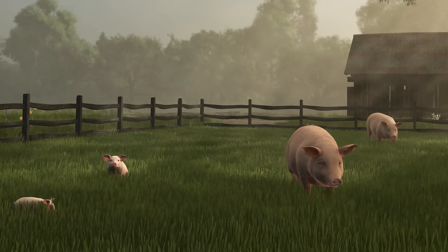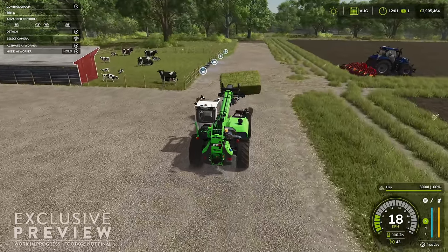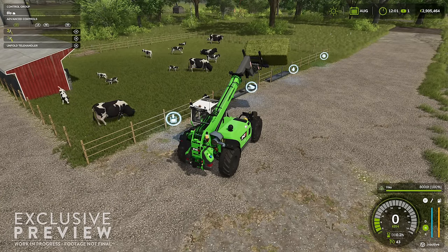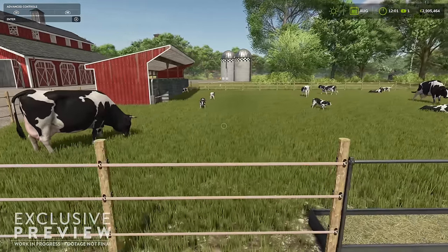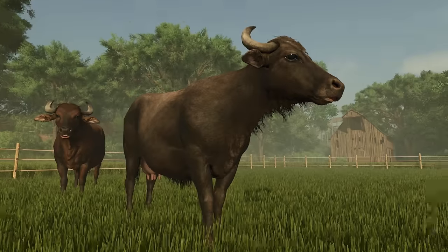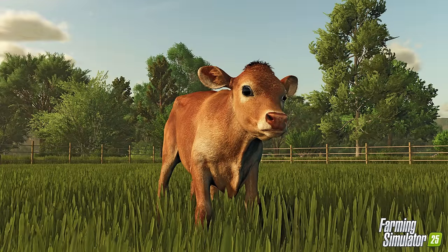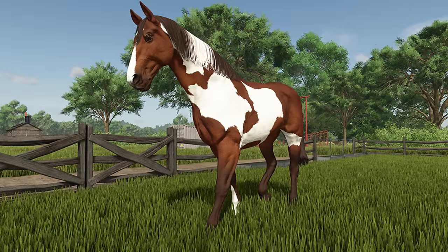This is up there as one of my favourite things I'm looking forward to. Announced around GamesCon time in a gameplay trailer from Giants Software, the thing that stood out most to me was baby animals. We're finally getting baby animals into the game and they're going to have different growth stages — not just baby then fully grown, but stages in between. We've also got some new animal types: buffalo, water buffalo, and goats. Imagine piglets, chicks, and lambs. That should bring in some different productions — we've heard about things like goat's cheese. Baby animals should have happened a while ago for me.